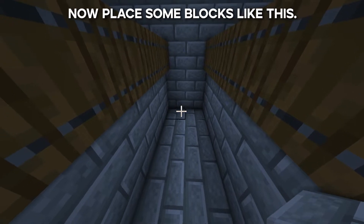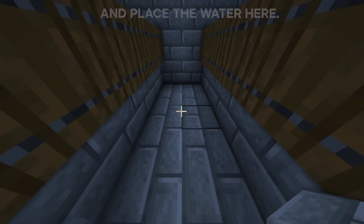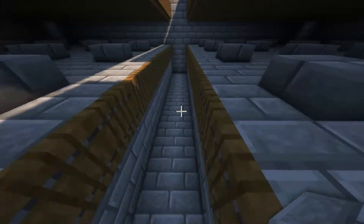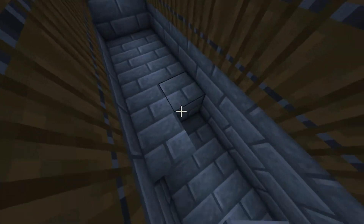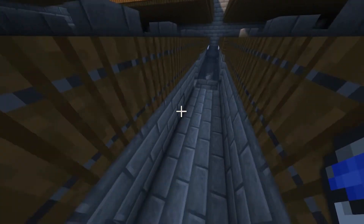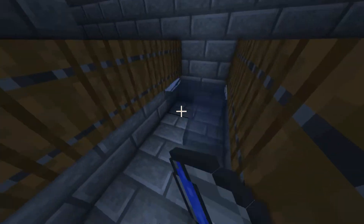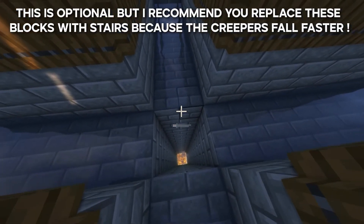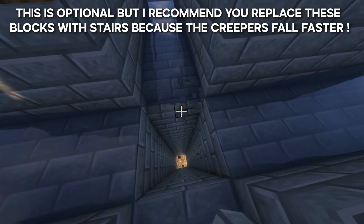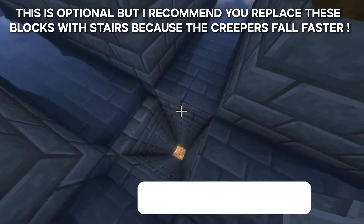Now place some blocks like this. And place the water here. Then place some blocks like this, and place the trapdoors like this. And place some blocks like this.